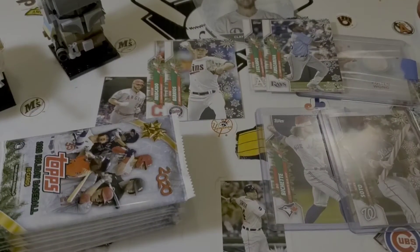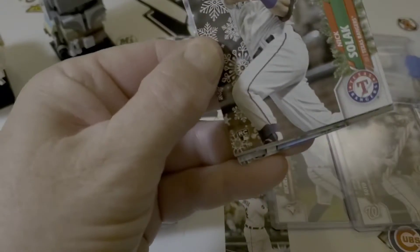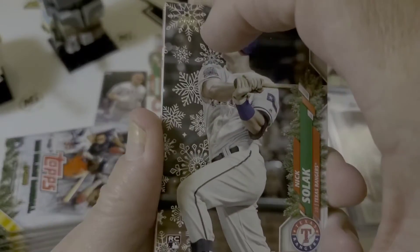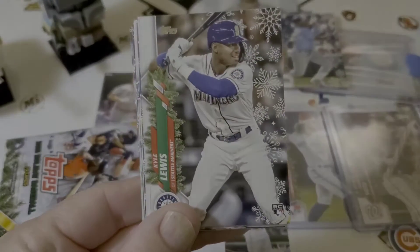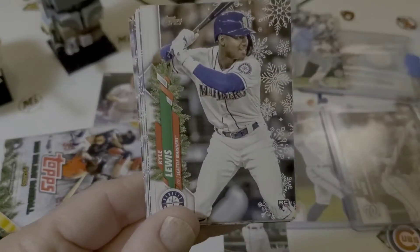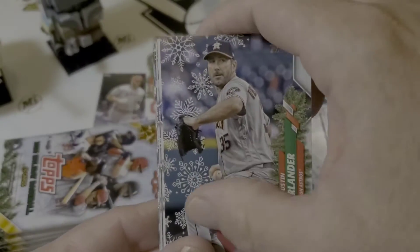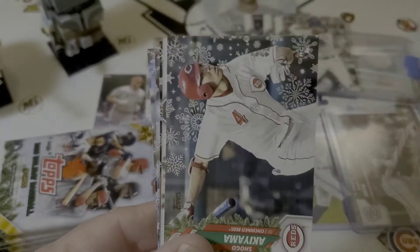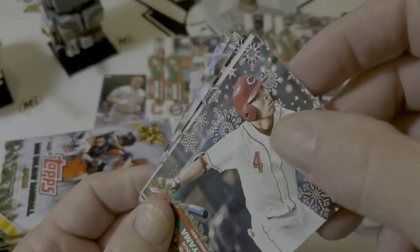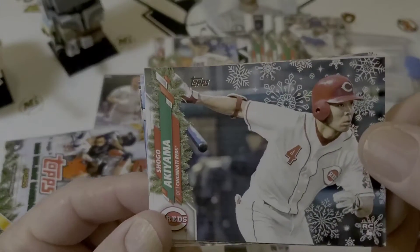Kyle Lewis is about the only one we haven't got yet. Let's see. There's a Nick Solak, I think we already got him. There he is — there's Kyle Lewis, rookie card. There's a metallic of Shogo Akiyama.